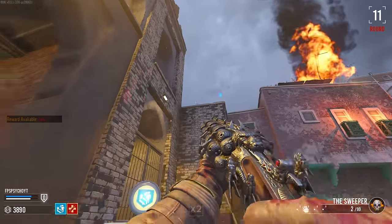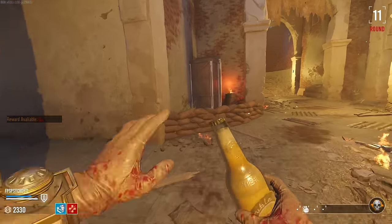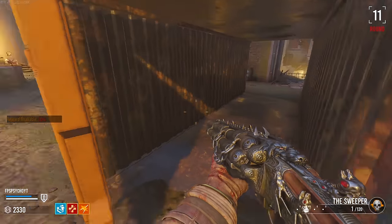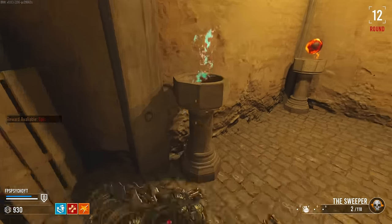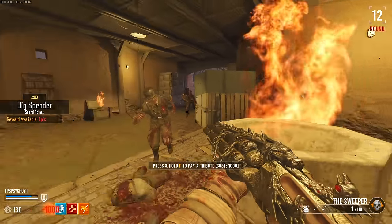Maybe this is just right here. Max ammo — don't mind if I do. Buy double tap. I see a little orb in the corner back here. Any other hidden little orbs around here maybe? It says we can place the blue orb down here — no, never mind, it's not working. Let's pay a tribute.